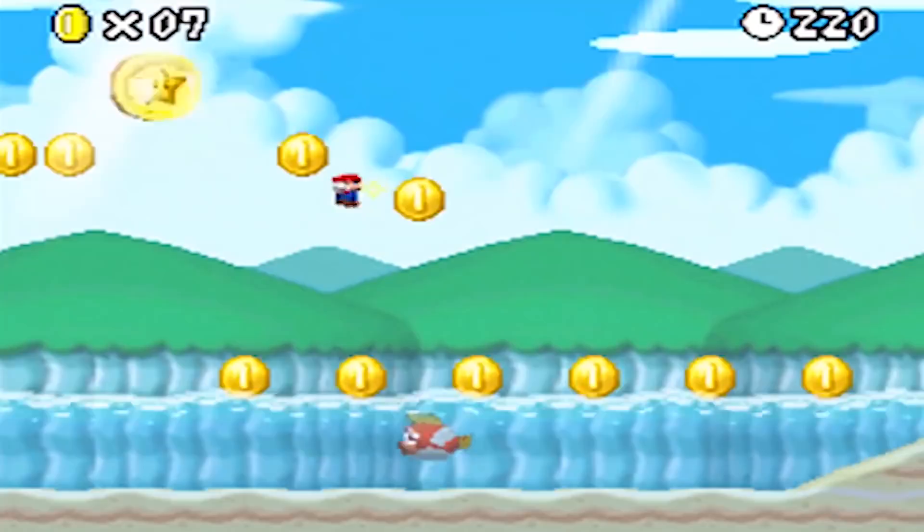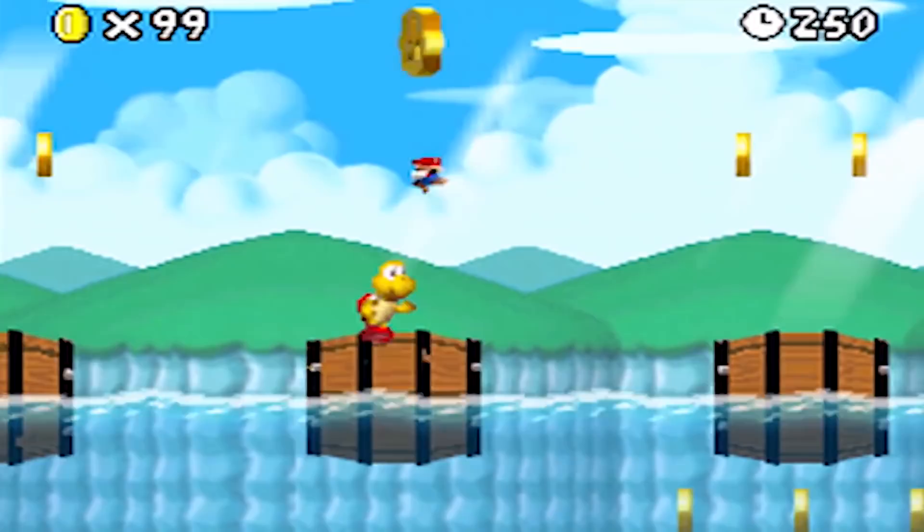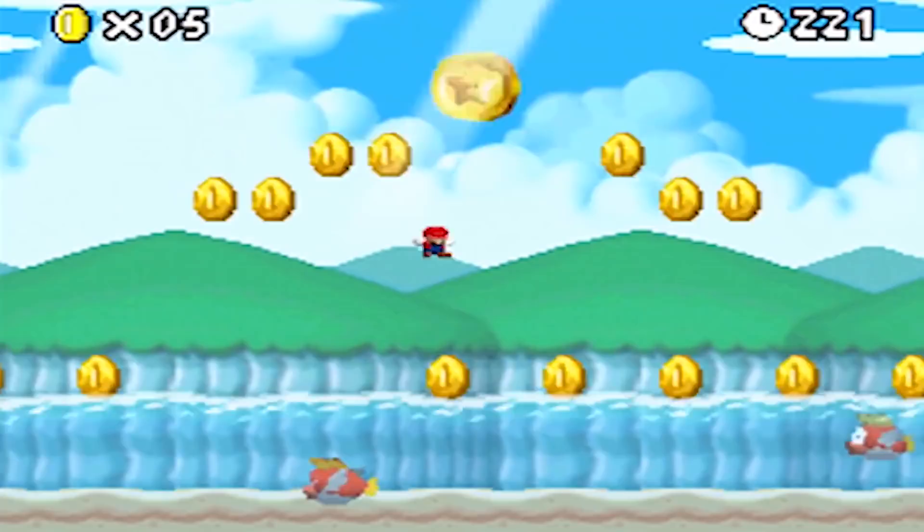When grabbing one, you will shrink, and it allows you to enter mini warp pipes. You even gain the ability to perform flutter jumps and run across water, all due to your light weight. This plays quite a big role in the title and gives you some unique powers, allowing for some interesting level design. So that's all great — another hit from Nintendo.